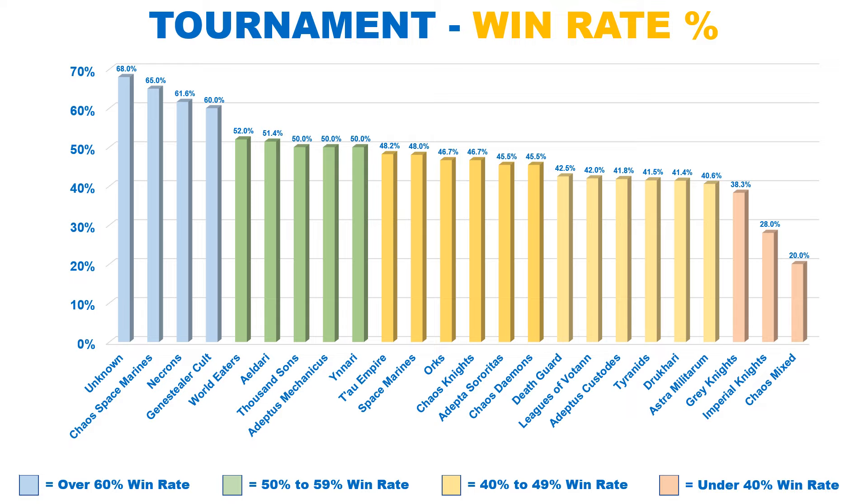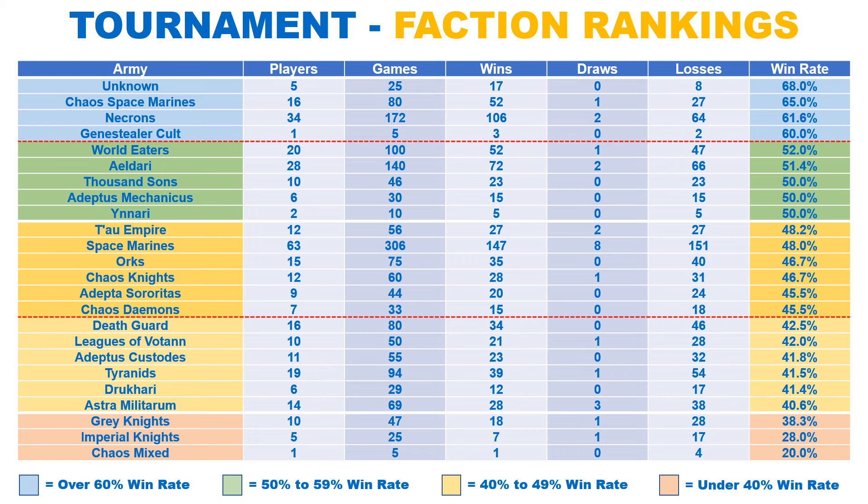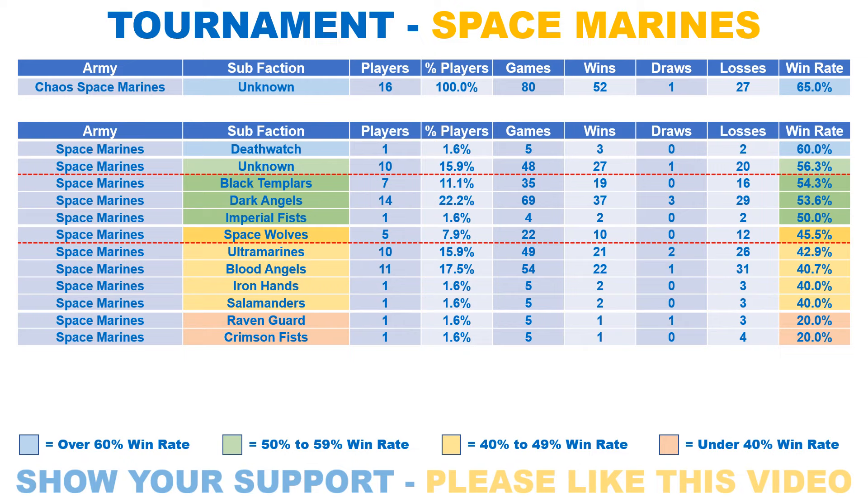We have grouped the win rates by colour with the key at the bottom of the screen. Chaos Space Marines top the win rates with 65%, followed by the tournament winner Necrons with 61.6%. The single Grey Knight player is the last in blue with a 60% win rate. World Eaters are the first faction in the Goldilocks zone with 52%. The 2nd place finisher Aeldari comes next with a win rate of 51.4%. Thousand Sons, Admech and Drukhari all get a win rate of 50%. The majority of factions are in yellow, topping the group with 48.2% and Space Marines on 48%.